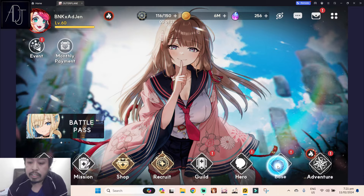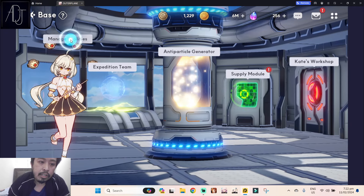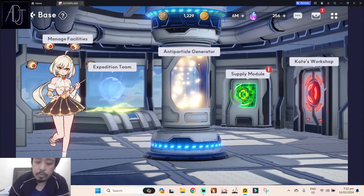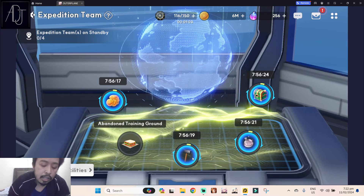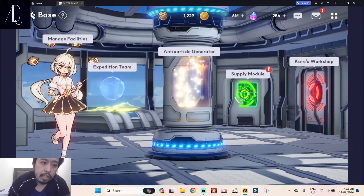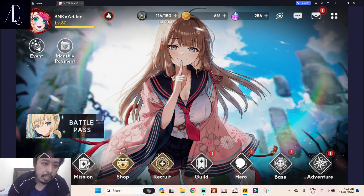Another tip: do not neglect your base. Try to upgrade your base as much as you can. I would highly advise upgrading the expedition first, along with your kitchen, because the expedition gives you a lot of resources — gold, hammers for raising equipment, upgrade particles for gear, and gifts for raising characters' exclusive equipment and intimacy. So try to upgrade your base as much as possible.